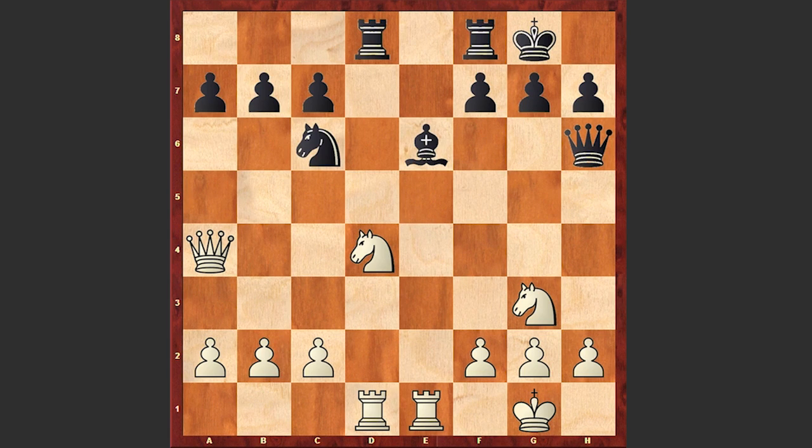Teichmann plays Nd4, but this is actually losing a piece. Can you find the best move for black?